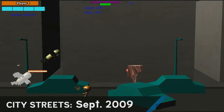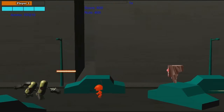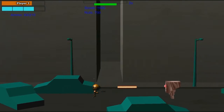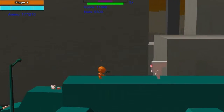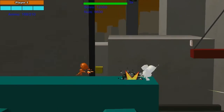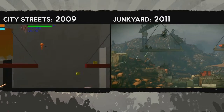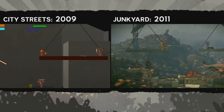Our next prototype was City Streets. It was a riff on the classic run-and-gun, this time trying to capture some of the movement we were seeing in Mirror's Edge and Tony Hawk games at the time. This prototype played way better, but we felt the setting was a little ho-hum. As we later evolved our art style, we actually took the City Streets demo and turned it into our now Junkyard level.